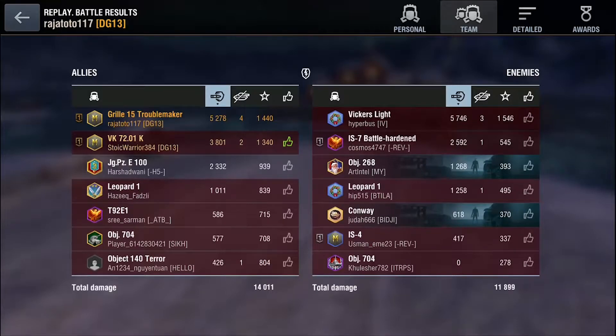Toto scored 5.2k damage for four kills, while I did about 3.8k damage and two tanks destroyed. We've seen what the Grille can do — it's a sniper, but you can play aggressively if your heavy tanks are advancing alongside you. Solo it can't be that aggressive, but it has one of the most accurate guns in the entire game.